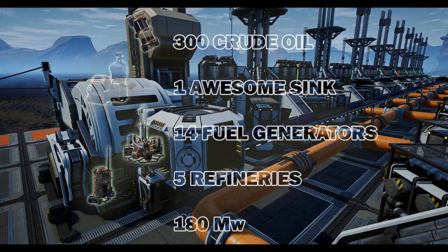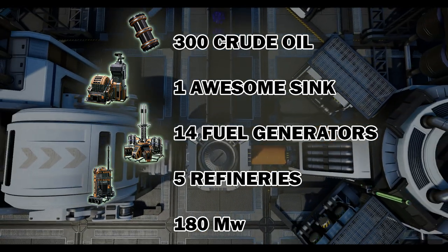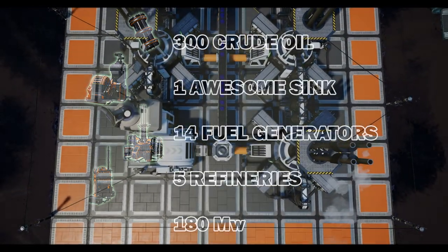Anyway, for this build you will require 300 crude oil, 5 refineries, 14 fuel generators, one awesome sink, 180 megawatts power to start, and this will be placed on a 23 by 7 grid.